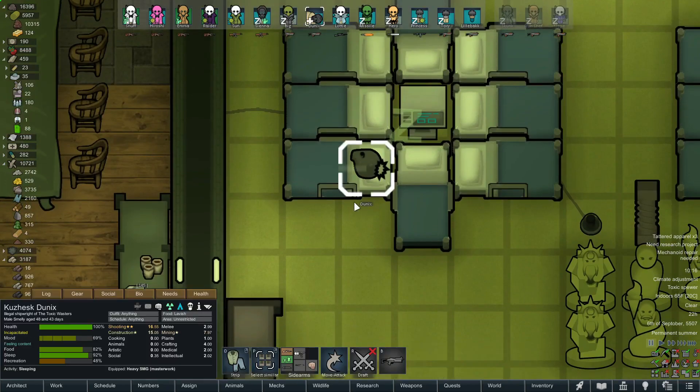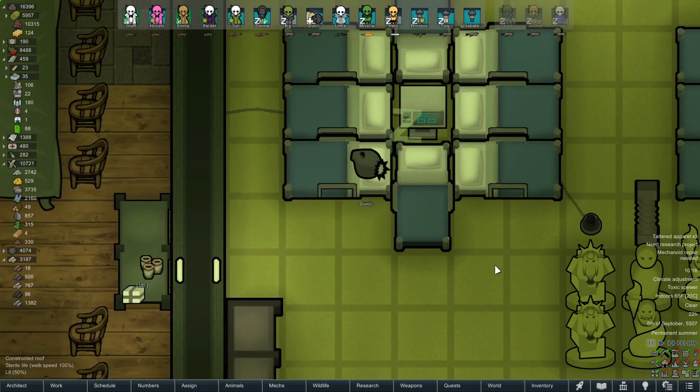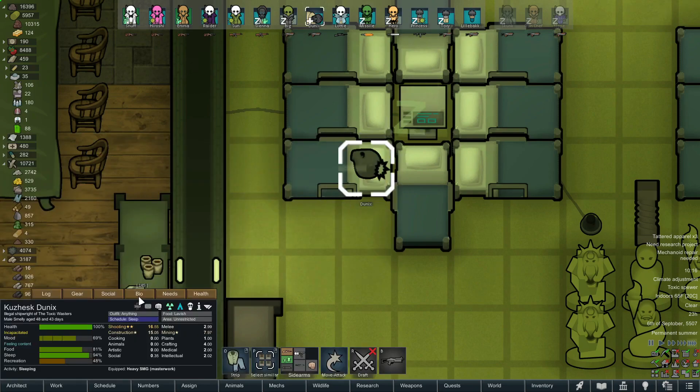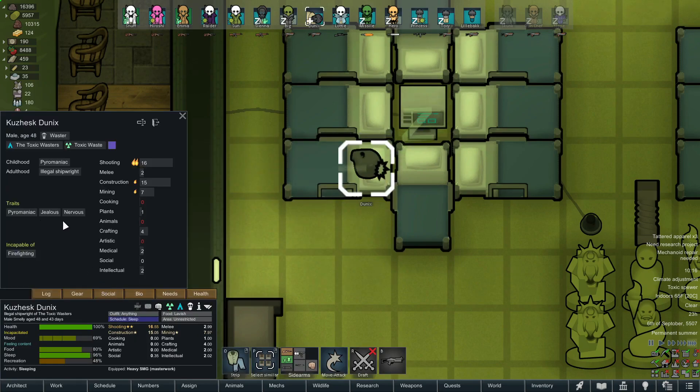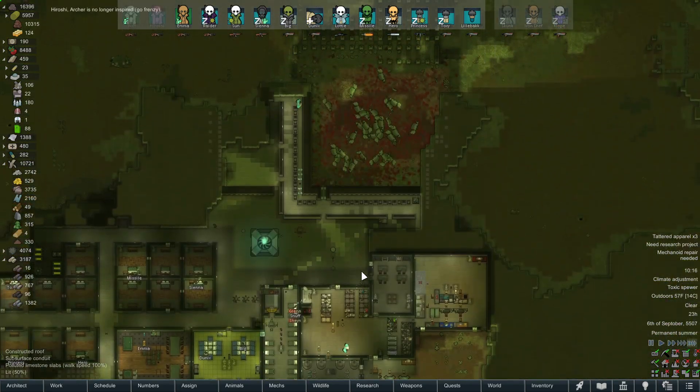Fortunately for Dunix, who had a very bad brain scar in his last encounter, we had a brain donor show up and willingly give us their brain. So Dunix has a brand new brain — he's still sedated and will be under for a while. Sadly he still has the same personality: pyro, jealous, nervous — one of the worst colonists we've got — but now he's got more than a four out of ten consciousness.